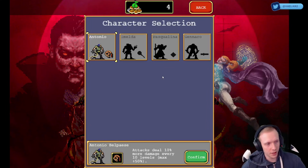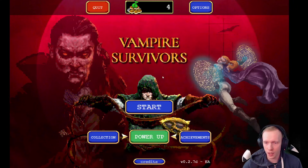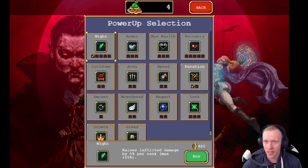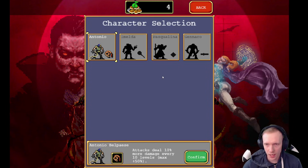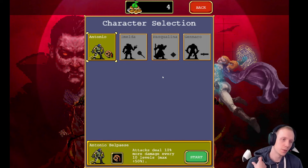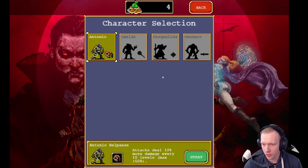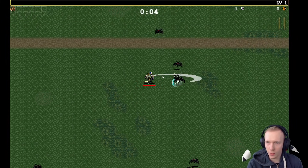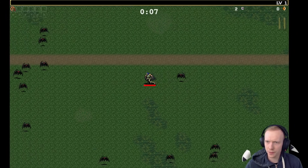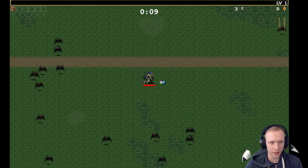Let me take a peek and show you guys what it's all about. They've got a bunch of different characters — it's a rogue-lite bullet hell. Here are all the power-ups; I won't get too far into it. Let's just show you what the gameplay is like. There are a few different playable characters. We're gonna start with Antonio. Everything else is automated — let me get rid of my mouse.